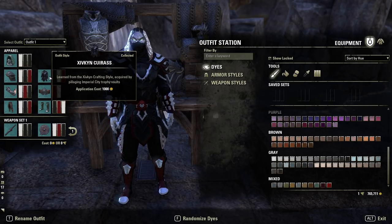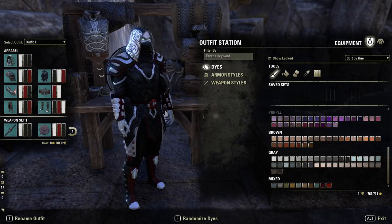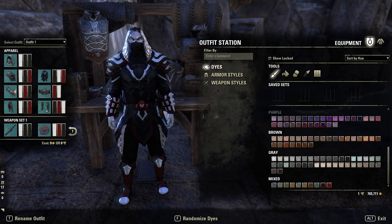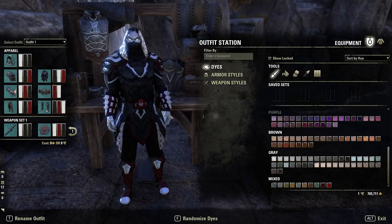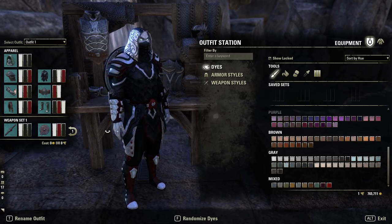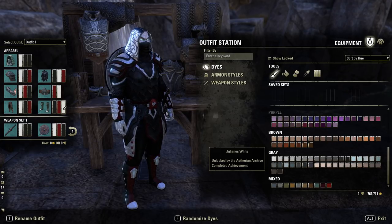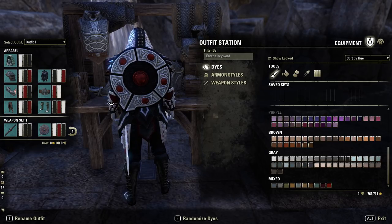The body is going to be Xivkyn Heavy, dyed black, white, and red — gets a nice feel with the red adding a little tint to the edges here and there. The belt is Trinimac Heavy, just red and white for the center piece. The boots are Trinimac shoes in light — again very few options for shoes that didn't look too bulky; you could adjust the black and red or go all black if you wish. My dyes are currently black, red, and white. The shield is the Bloodroot Forge style with white, red, black — an awesome look.